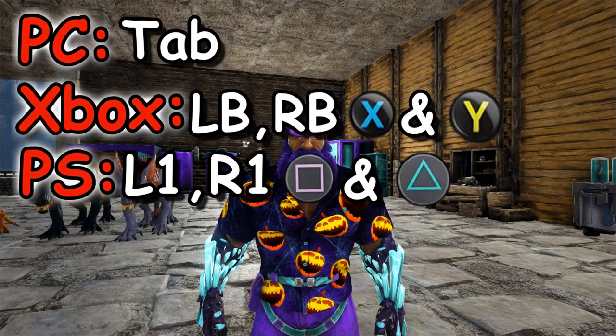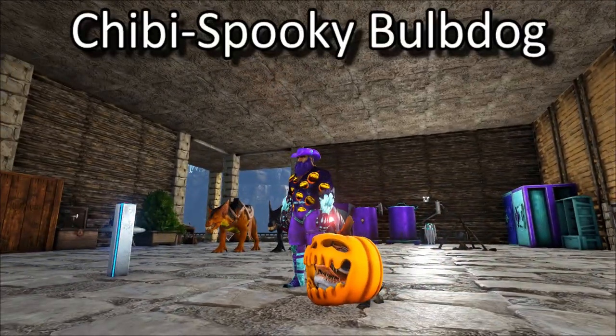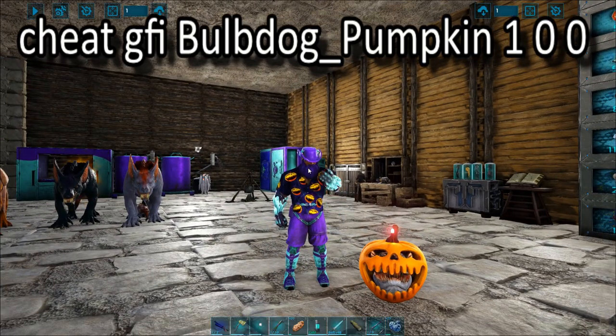All right guys, Kazoo71 here. Here's how you open up the cheat menu on PC, Xbox, and PlayStation. Here is the chibi spooky bulldog on Fear of All Six — here's the cheat code for it. All these cheat codes I'm going to put in the description for you so you can copy them if you want.